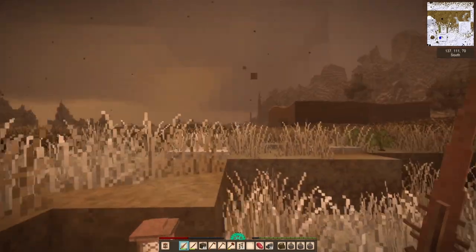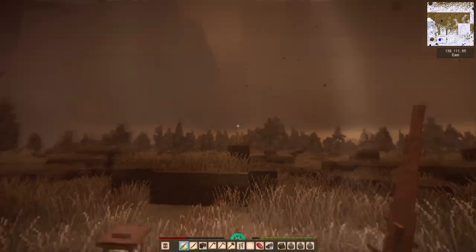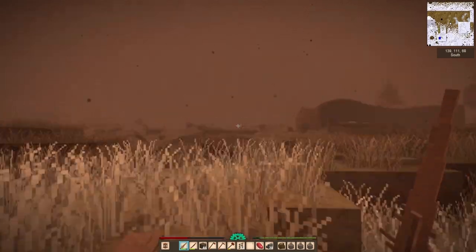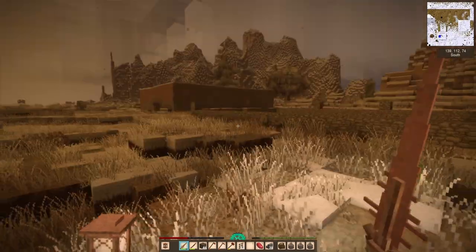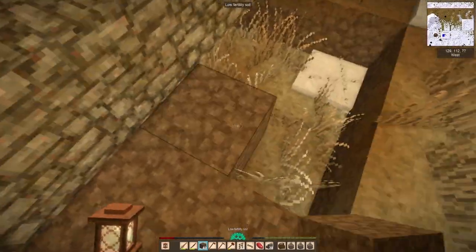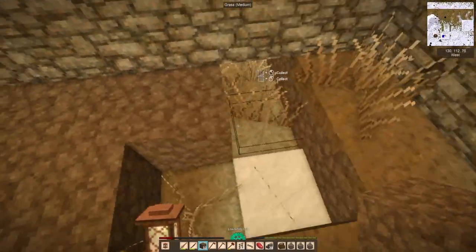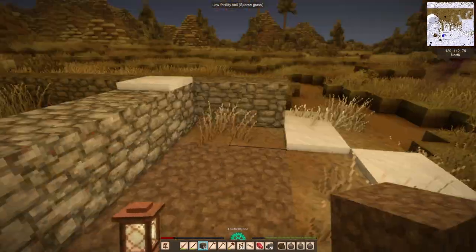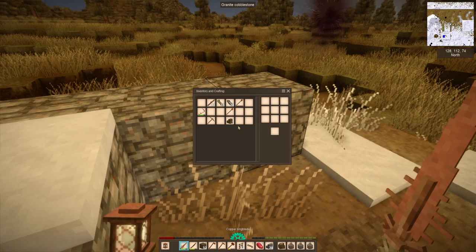If someone wanted to see what it looks like when you stand in a temporal spot - if I stand there long enough I eventually get teleported to the rust world. I may do that eventually, but I don't want to until I have some armor and proper weapons, probably in the bronze age. I figured someone would be interested in what that looks like.